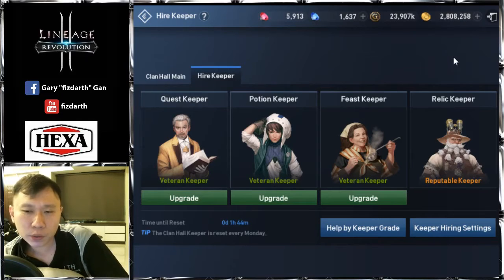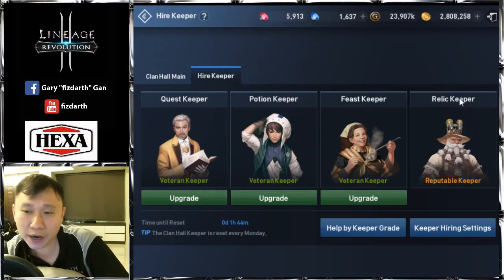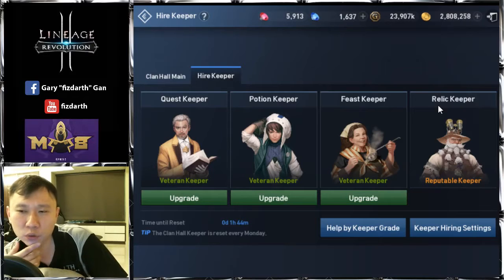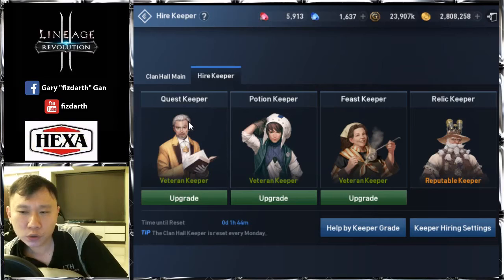After this week, what I felt is most important will probably be the Quest Keeper and the Relic Keeper. What the Relic Keeper does is it lets you open clan chests and appraise your items — I'll show that in a moment. If you have a Reputable Keeper level, you can have three of them, so you can open three chests at once. It's quite similar to the Clash Royale chest system.